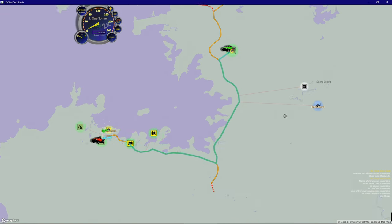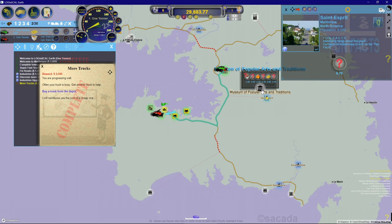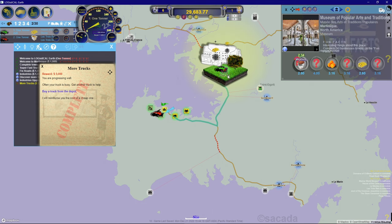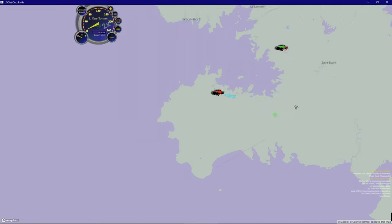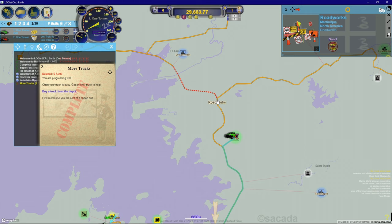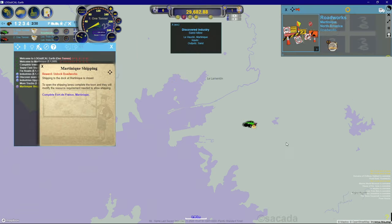Let's look at other towns. This guy needs a resource we haven't discovered yet so we can't complete it. This one needs a whole bunch - a little oranges, some worms, some sugar cane - but no population so we're not subject to resource consumption. The road construction down here requires sand which we don't have. We can head up this way where there's a roadworks. Let's take our truck and drop it off there - we discovered industry: sand mine!